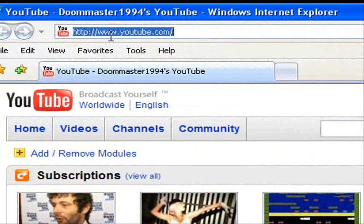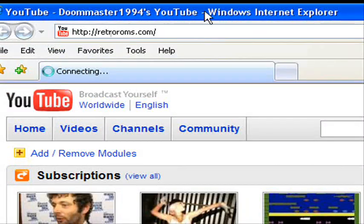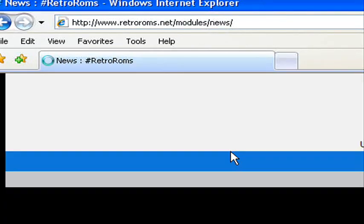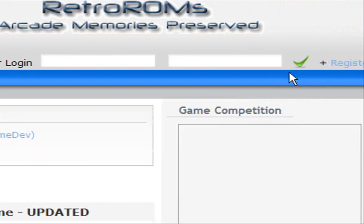Here's what you do. You go to RetroRoms.com. After you get there, you have to sign up for an account.